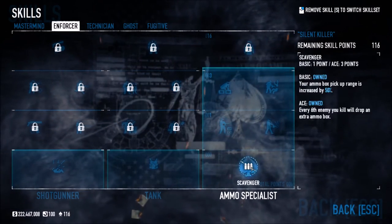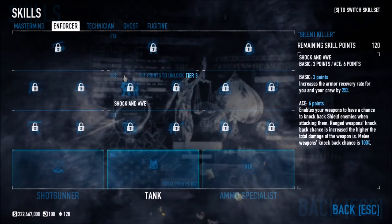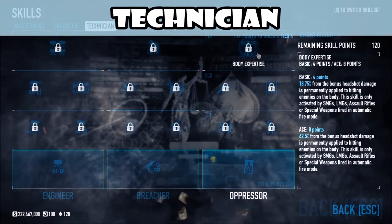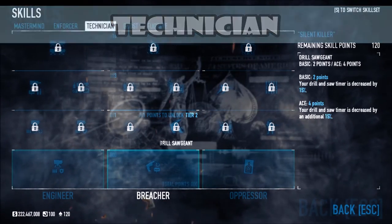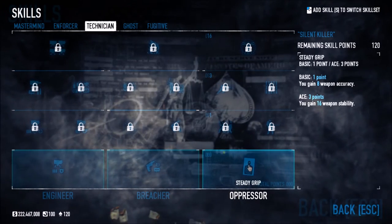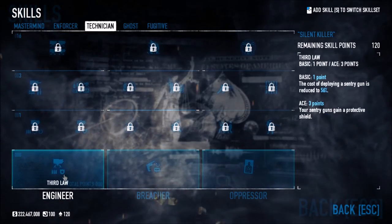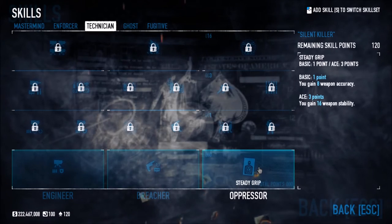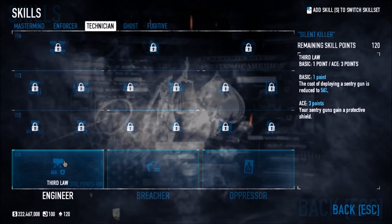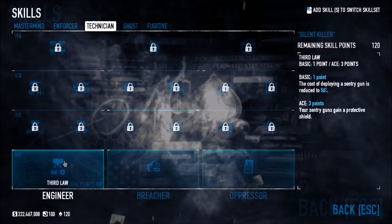We're halfway through the video. A lot of stuff has changed for Technician. The three columns for Technician are Engineer, Breacher, and Oppressor. Let's start with Engineer. The Third Law reduces the cost of deploying a sentry gun by 56%. Sentry guns can now gain a protective shield, so when cops shoot at it it won't do much damage to the sentry gun.